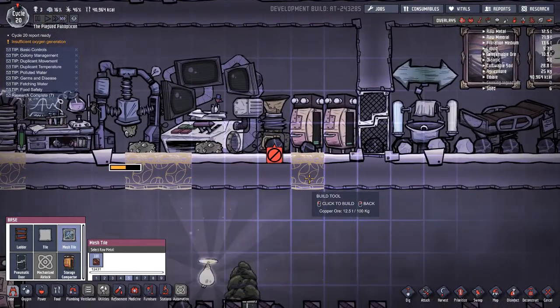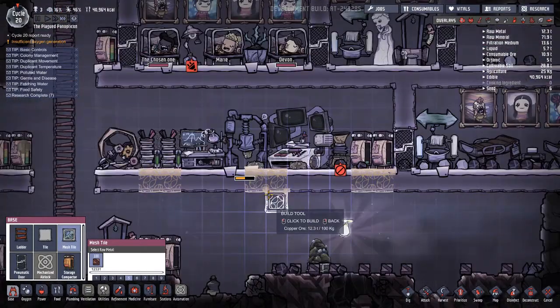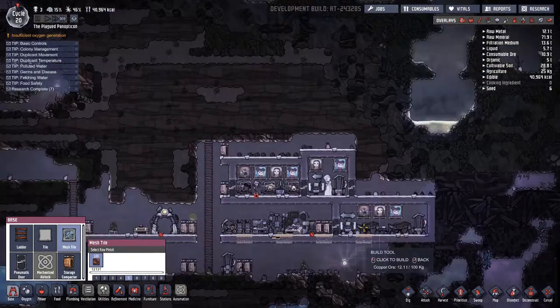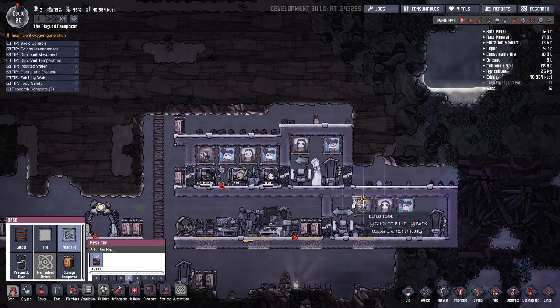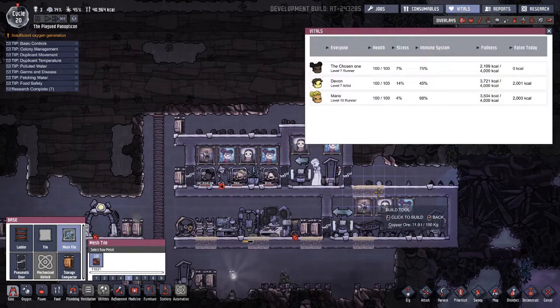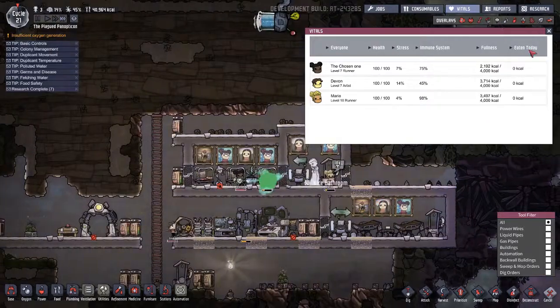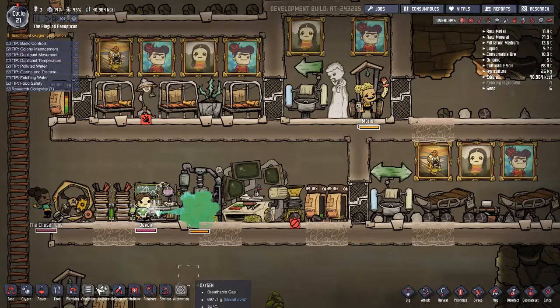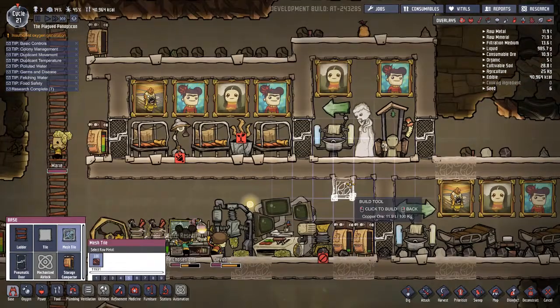Adding mesh tiles here to try and make sure air can flow through these places. Let's fix this, go away filter, and start making some more mesh tiles.